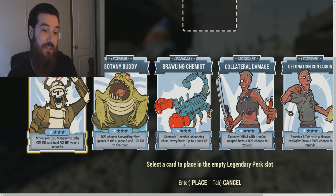Next up we got Collateral Damage: enemies killed with a melee weapon have a 10% chance to explode. Couldn't you potentially kill yourself if the enemy explodes? This seems like a suicidal perk card, because once you take out the enemy it's going to explode in your face. My honest first impressions about this legendary perk card — it seems pretty useless, because you could just take yourself out.